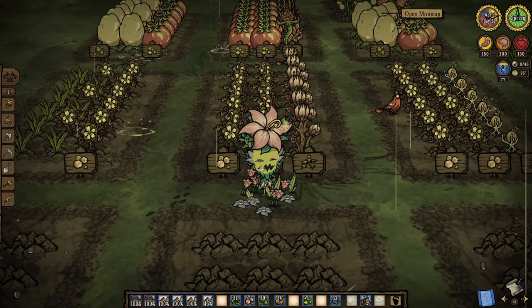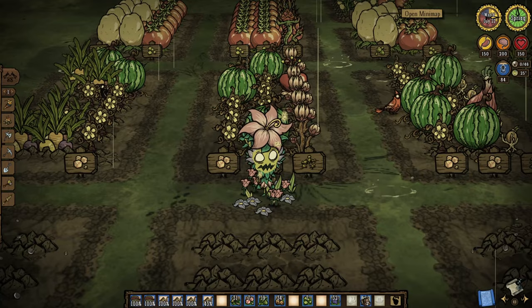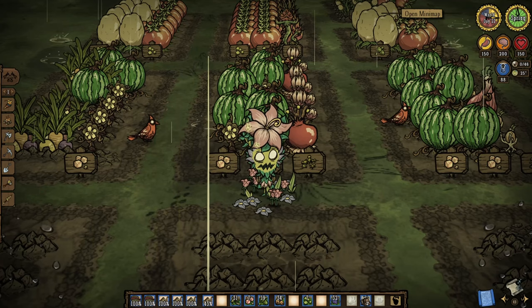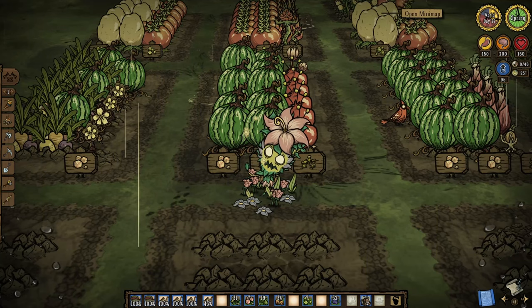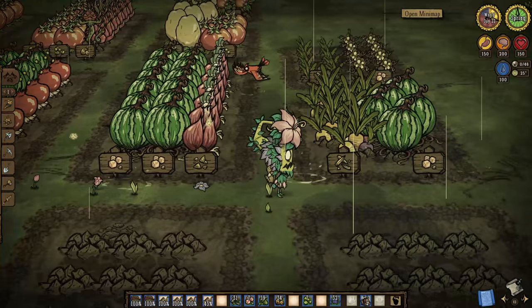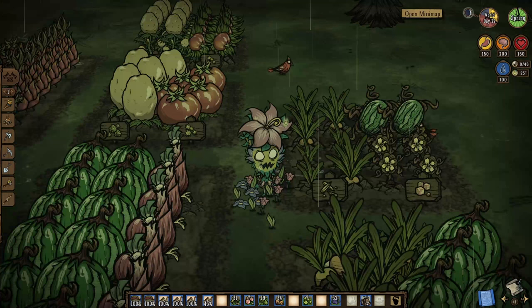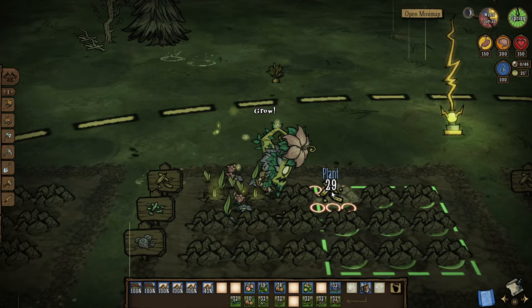Just remember to talk to your plants and water them if they require. This one doesn't have the situation we had with the dragon fruit, so everything should be fine if you use my methods. In this plot we'll be planting carrots, asparagus, and eggplants.